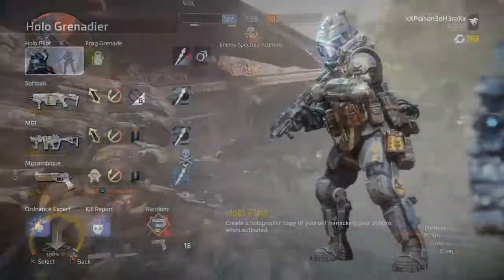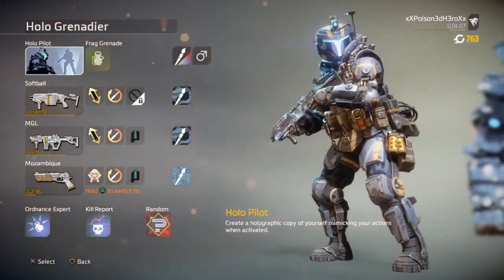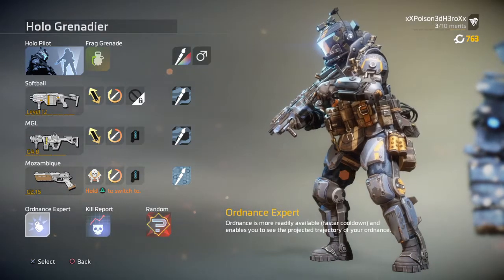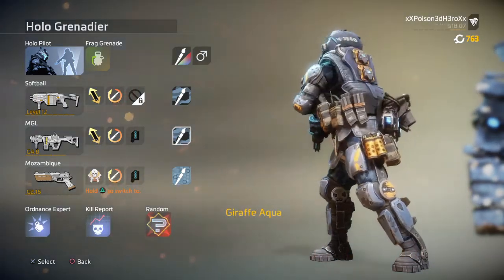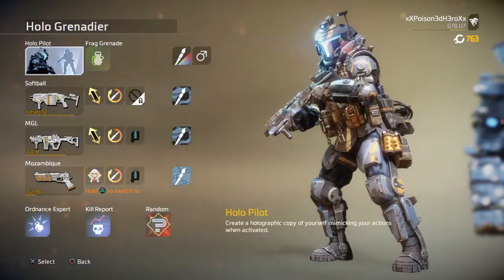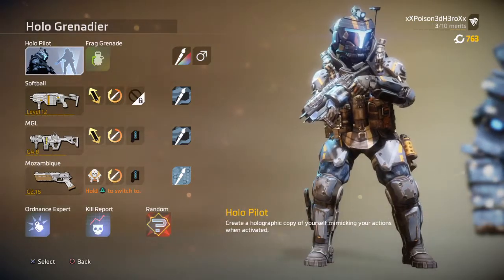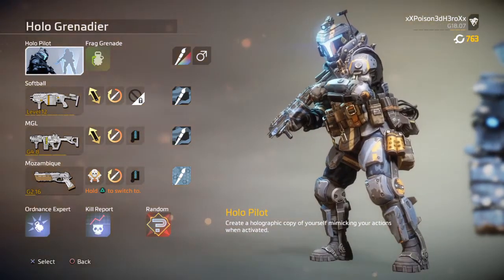Let's go into the main loadout. The main class you will be playing as is the Holo Pilot, which is quite obvious as to why. If you play Titanfall Assault, your main primary can either be nothing or a grenadier weapon of your choice. The reason why I said you can go with no primary is simply to try and follow how the Holo Grenadier in Titanfall Assault acts. So if you want the copied loadout down to the tee, choose a weapon of your choice and just don't use it. But if you truly want something to back you up in difficult fights, then choose a grenadier weapon of your choice.